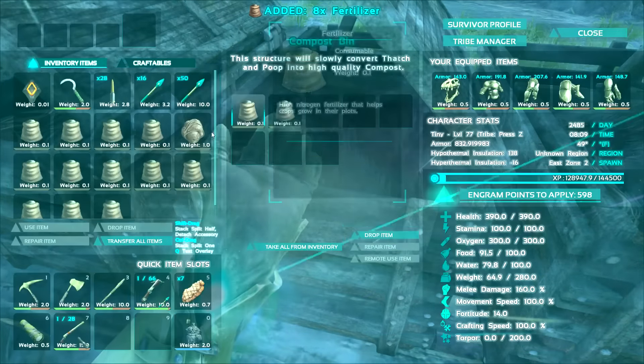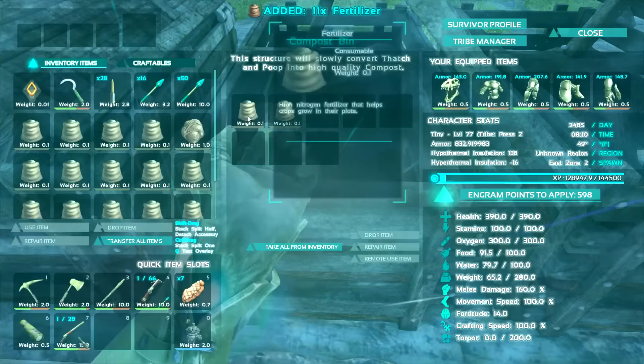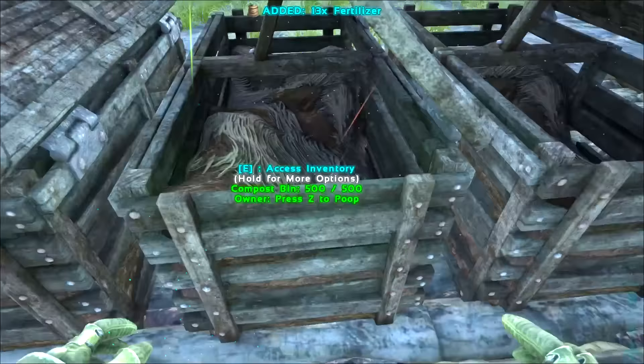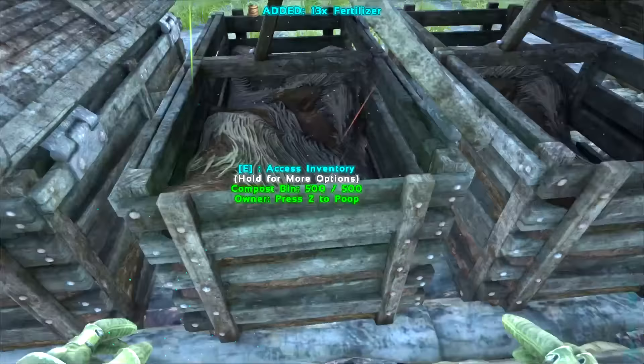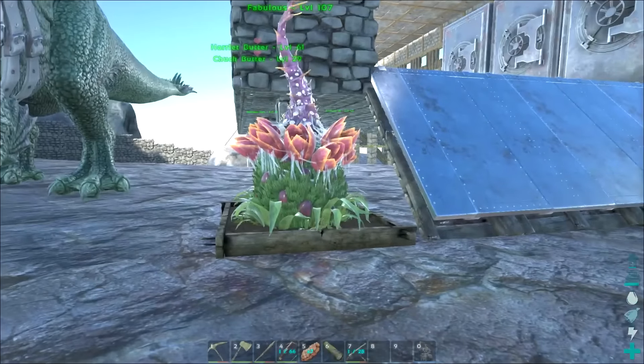We got a couple of things to do before we start today — we've got to grab all of our fertilizer. The Plant Species X are powered by fertilizer, so we want to make sure we have a lot. Look at all this we got — I can't believe it only weighs 0.12, that's so cool.